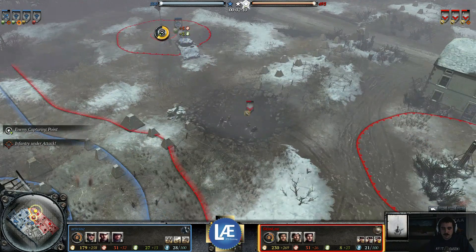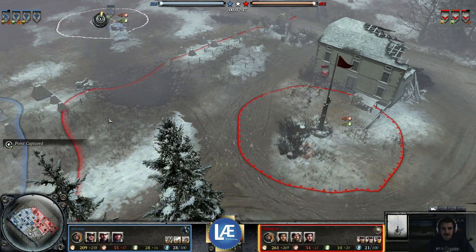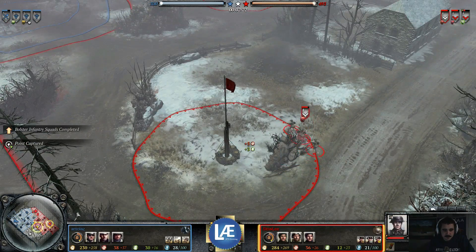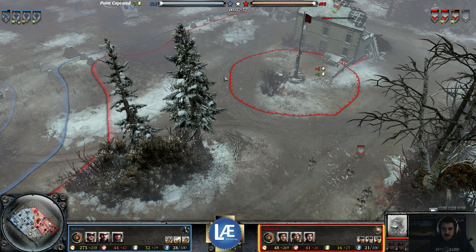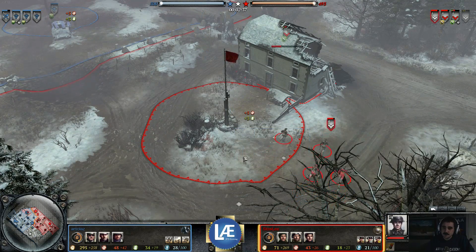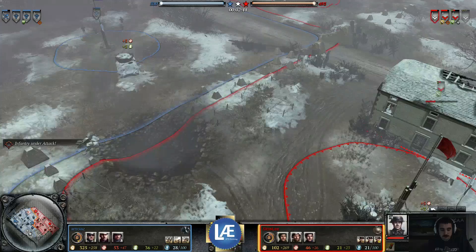We got Volksgrenadiers now coming up the flank. This is the omni-directional cover — the Light Cover Crater. One extra soldier can be added to Infantry Squads — whoa, we got Bolster Infantry Squads very early. I experimented with this before and found it quite inadequate really, but this can be very potent. This is very early on; he will have superior infantry for an extremely long time.